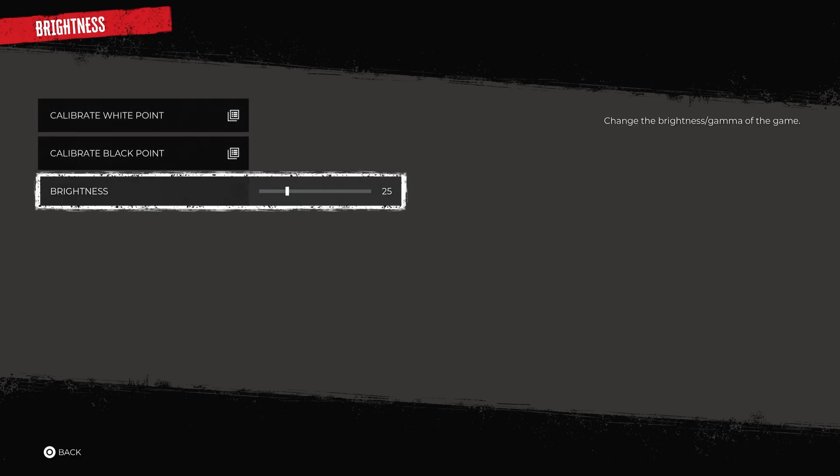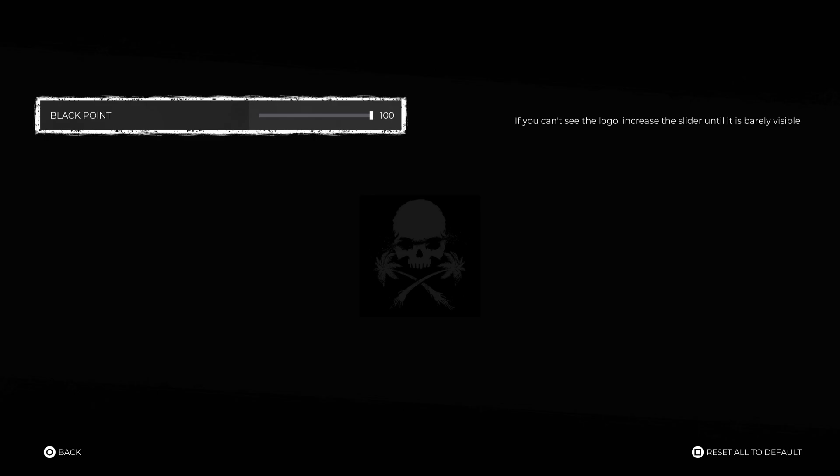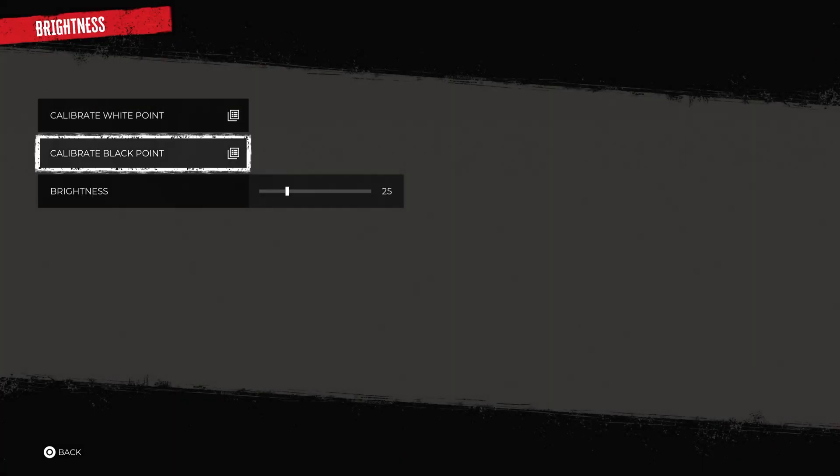Here you'll see a bunch of options. For example, the Brightness. Or you can calibrate the black points and white points of the game to make it brighter or darker if you want.